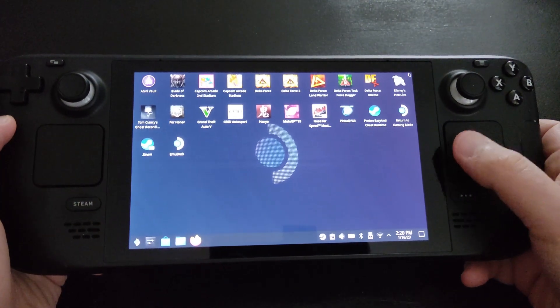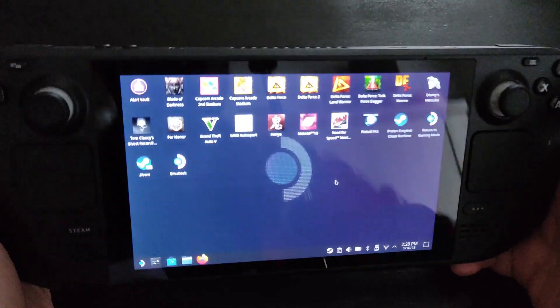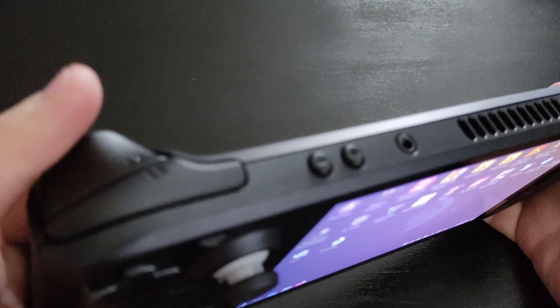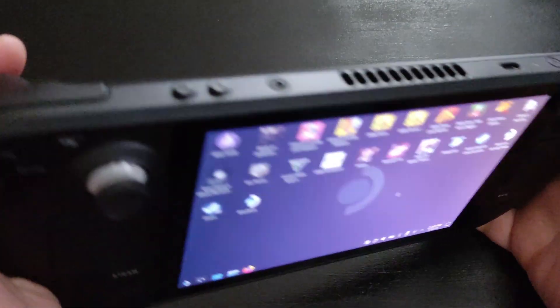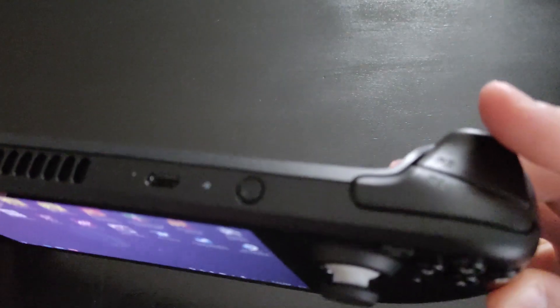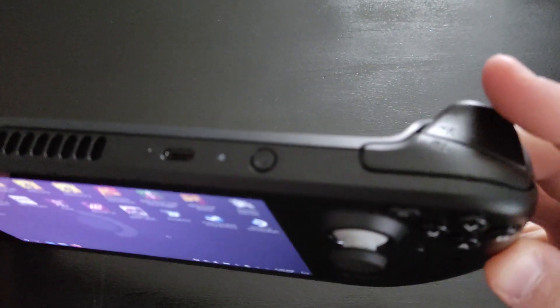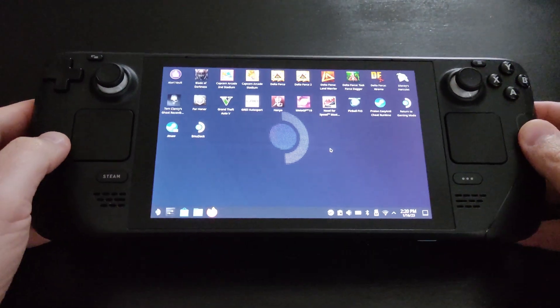Just remember that in Desktop Mode the trackpad functions as a mouse. Right-click is your left trigger L2, and left-click is your right trigger R2 — so it's completely reversed.